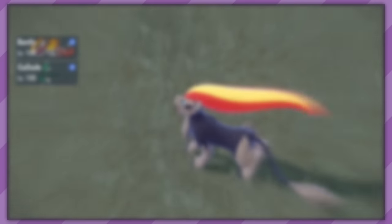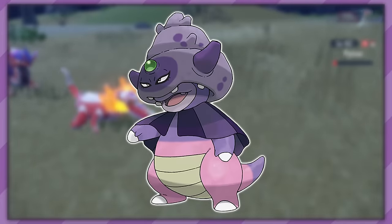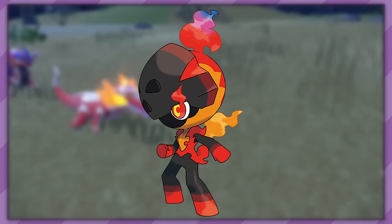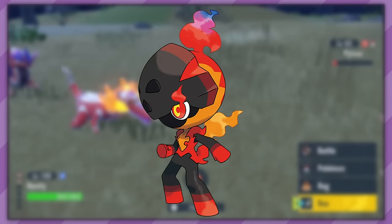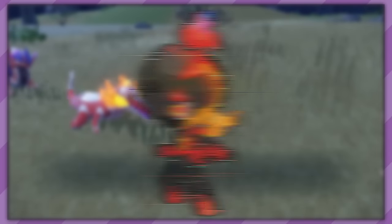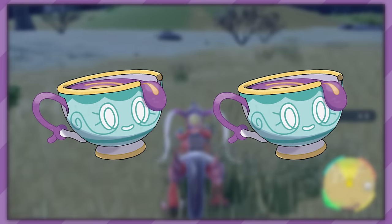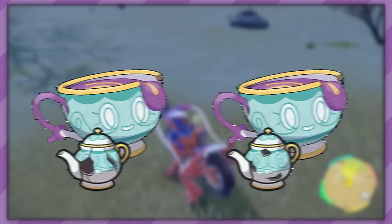In the more recent titles, there have been new items introduced that work very similarly to Evolution Stones, however they are all exclusive to a single Pokemon. Galarian Slowpoke evolves into Galarian Slowbro with the Galarica Cuff, and into Galarian Slowking with the Galarica Wreath — to obtain these items, you must collect Galarica Twigs and have them fashioned into either item. Charcadet has two evolutions requiring different items: in Pokemon Scarlet you trade 10 Bronzor Fragments for the Auspicious Armor to get Armarouge, while in Pokemon Violet you trade 10 Sinistea Chips for the Malicious Armor to get Ceruledge. Sinistea has two forms, Phony and Antique, both requiring different evolution items — the Phony form requires the Cracked Pot, while the Antique form requires the Chipped Pot.